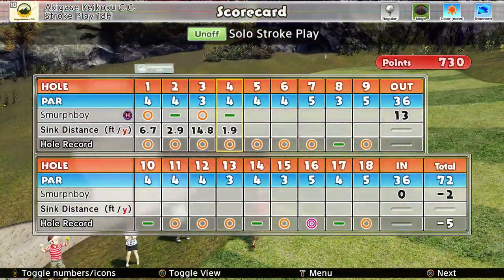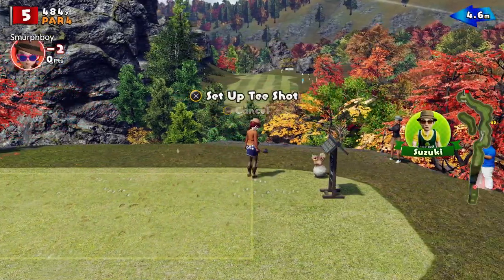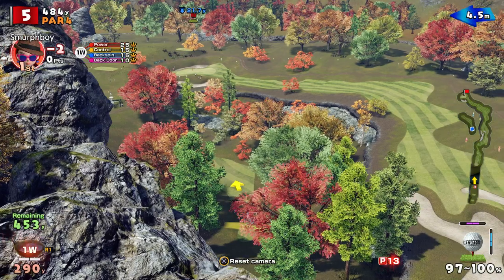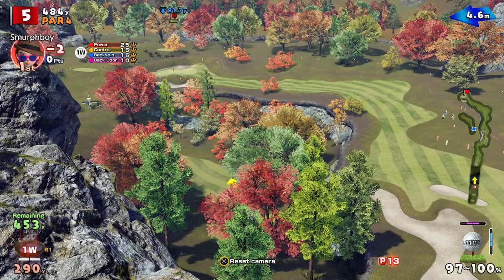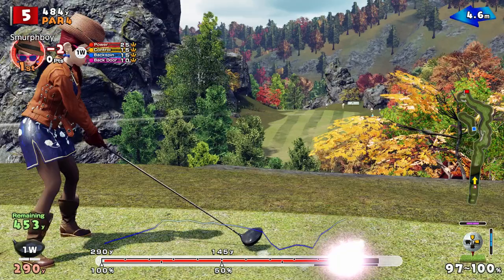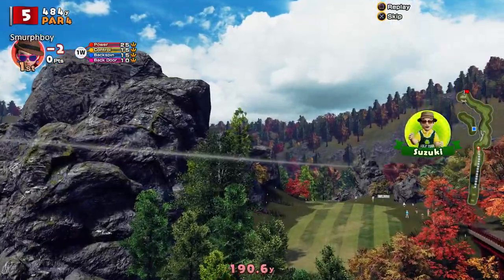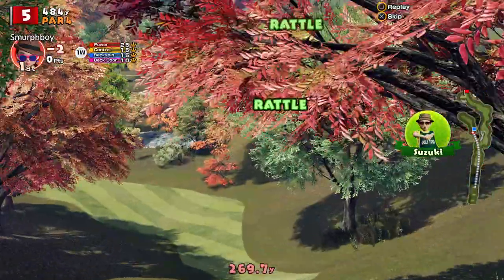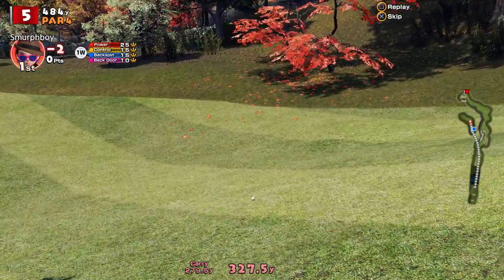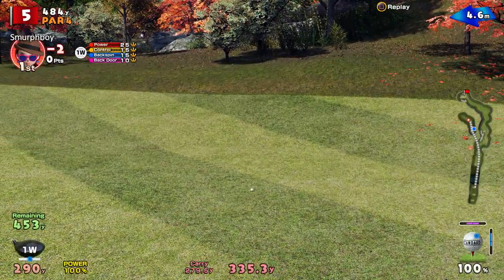Birdie, par, birdie, par. Five — thanks to a commenter, this is usually the best strategy for me. Plenty on it, bend it down to that lower bit of fairway. There's a few bits and pieces but it seems to find the short stuff. There we go.